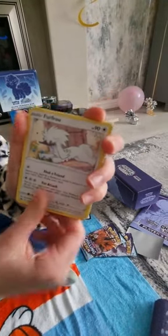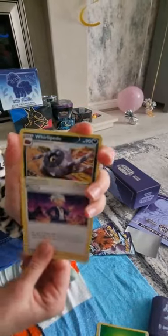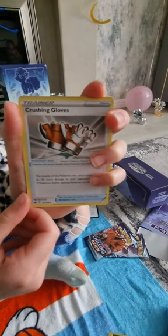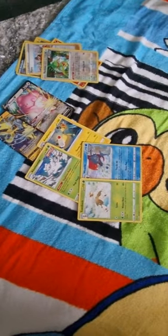Okay, in this pack we've got a Hattena, a Shelmet, a Bamsweet, a Throh, a Diglett, an energy, a Pinomia, a Whirlipede, Crushing Gloves, a Klefki, and a Sawsbuck as our rare. Some nice cards, some nice pulls.